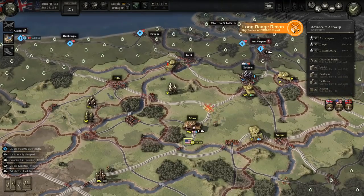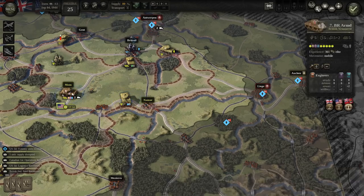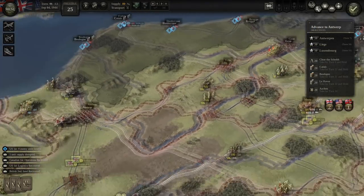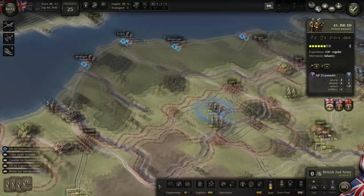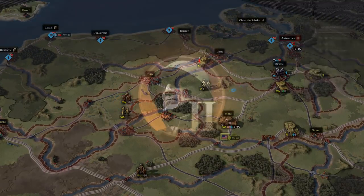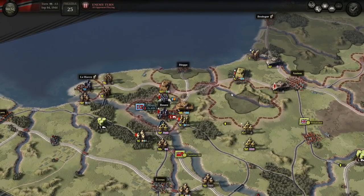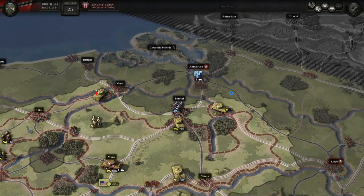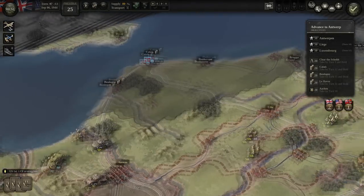These German troops over near Liege could counterattack into the rear of this armor — we'll have to see. We've got a lot of armor coming up. Problem is armor's not good against fixed fortifications, and I don't have infantry coming up. We do have two infantry units here, but they're going to take three or four turns just to get to Antwerp.